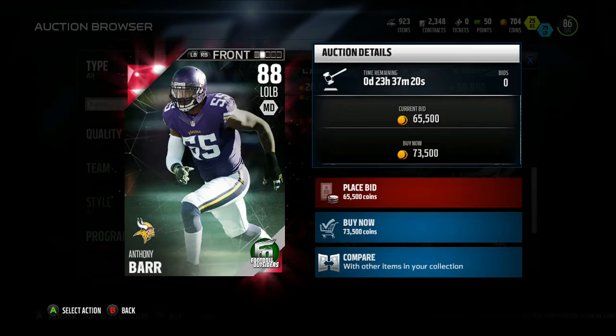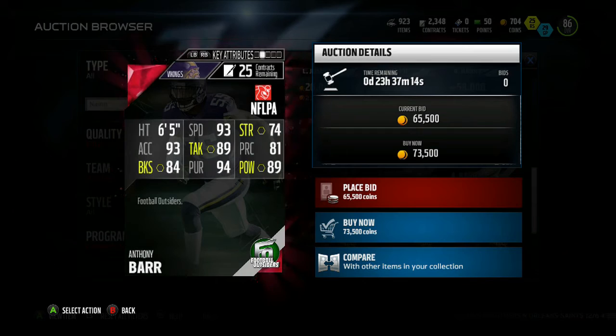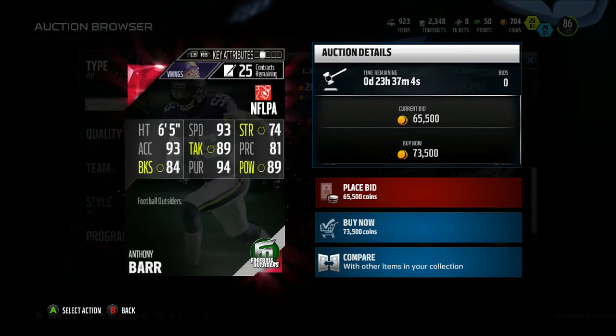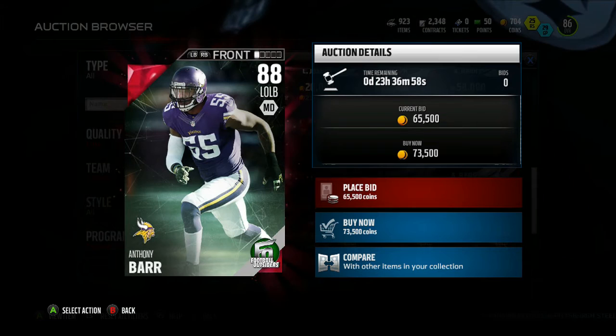Here is the Football Outsiders Anthony Barr for the Minnesota Vikings, going for about 63k right now. He's got 65 speed, 93 acceleration, 89 tackling, 81 play recognition, 84 block shed, 94 pursuit, and 89 power. His awareness is 79, which is actually not bad. You could put Anthony Barr at middle linebacker in user control, or if you run a 3-4 defense he'd be good going back into coverage at left.